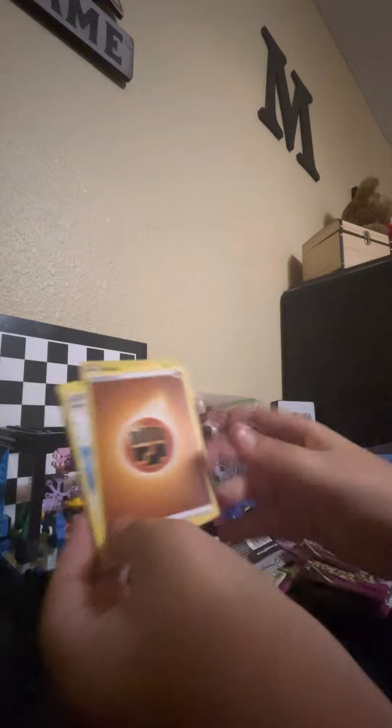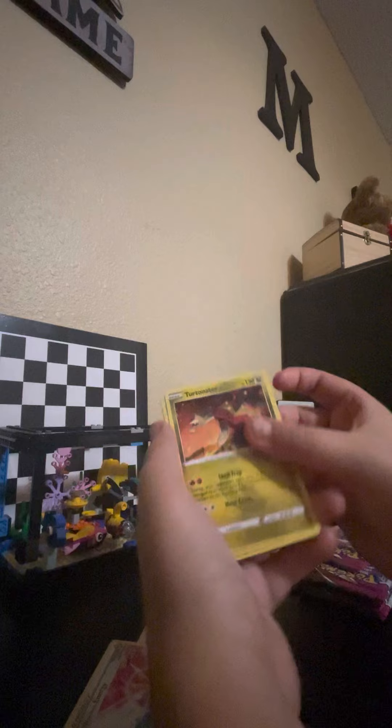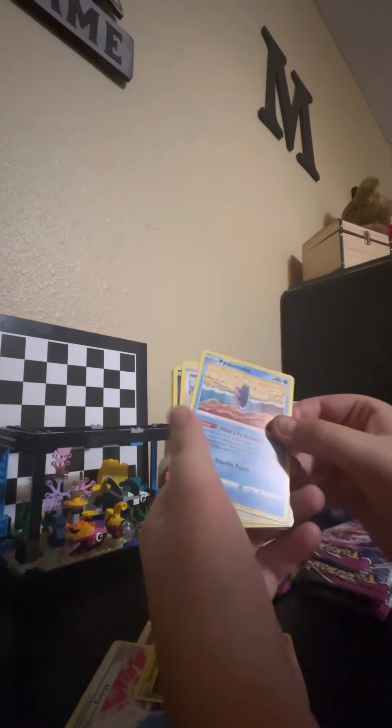Let's see what cards we got. First of all we got a Starmie, nice. Energy, maybe. Oh, we got a Tornadus, nice. Pikamiku, a Cufant, Impidimp, Snom, a Jigglypuff, an Onix, and a holo Luxio — let's go! That's the rare card for this pack. At least we got some more cards. All right, on to the second pack.